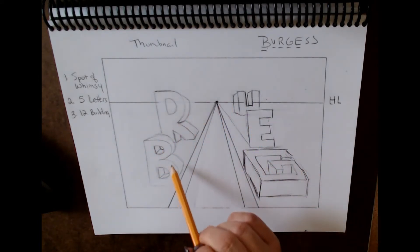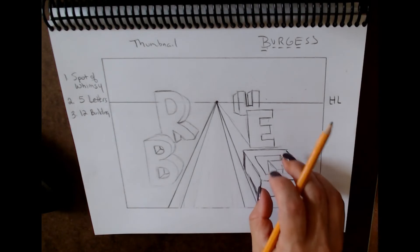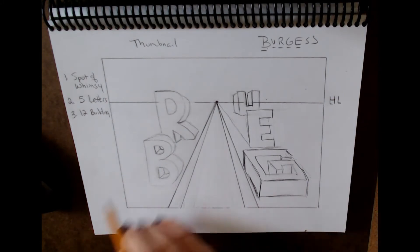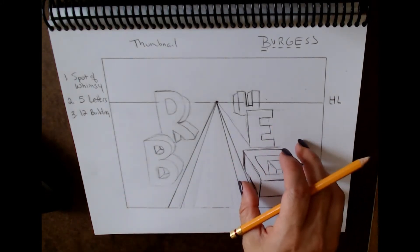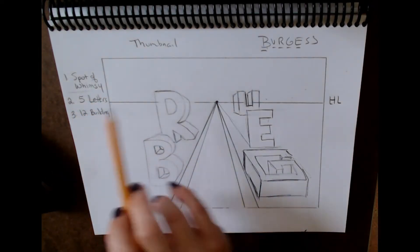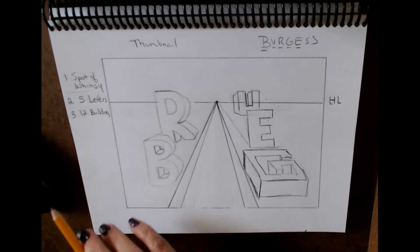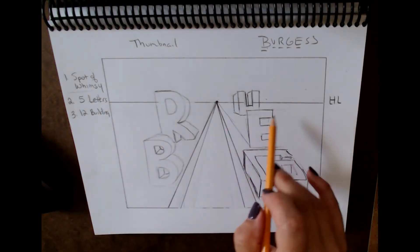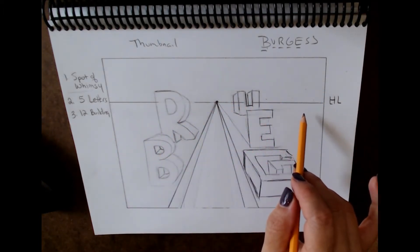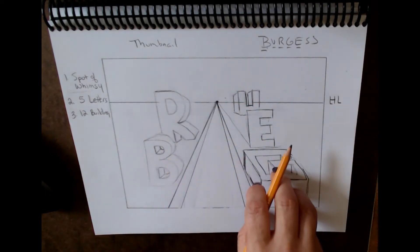The letters don't have to be in order — you don't have to be able to read your last name in perfect order. You're just using those letters as your fun buildings. Now I'm going to go in and add 12 buildings and place them around. Think about how you're going to add a spot of whimsy — something fun, humorous, or unexpected in your alphabet city. Also think about how you're going to make sure it feels balanced from the left side to the right side, making sure you have a couple buildings that are the same size on both sides.